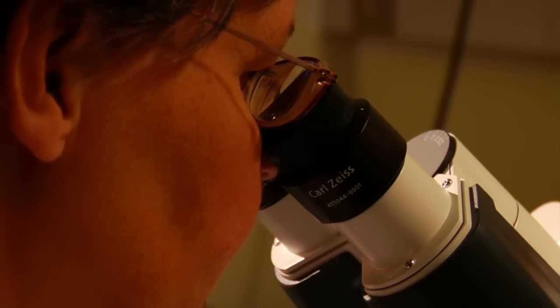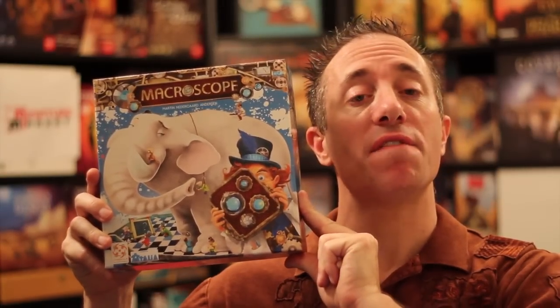Hello my friends, it's the Game Boy Geek here. Hey, everyone's heard of microscopes, right? You're looking down the barrel, looking at these tiny little things. Well today we're going to be doing the opposite — we're going to be looking through a huge macroscope. This is a family game for two to six players. We're going to be trying to see what drawing is underneath this macroscope as we unlock different parts of it. Let me show you how I played.